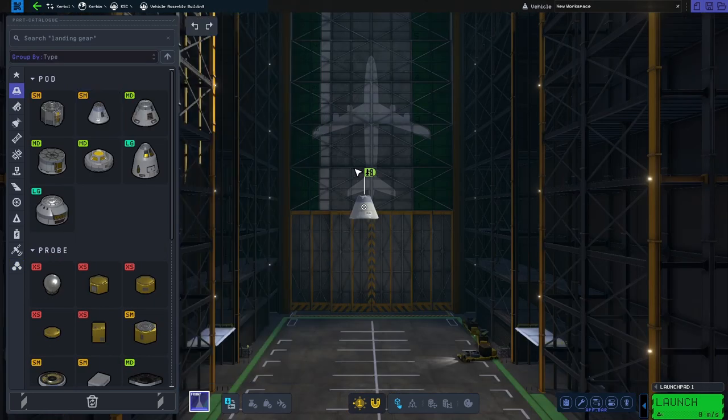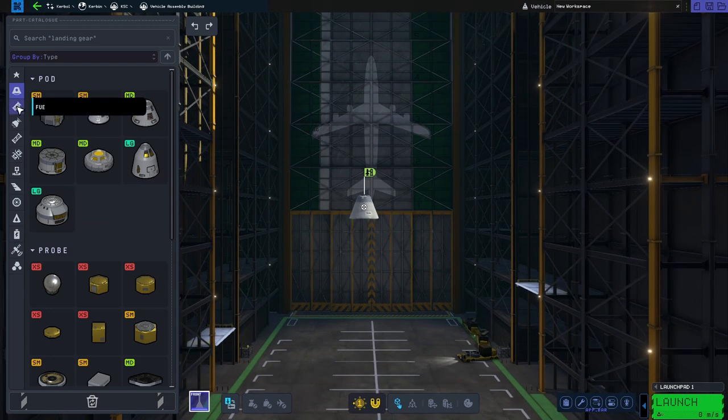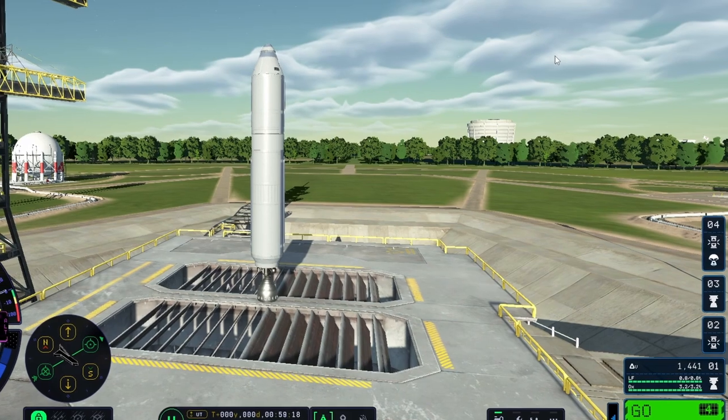You can tell if this is the vehicle you're going to launch by looking for the green icon over the command module — that means this project is what's going to be launched on the launch tower.